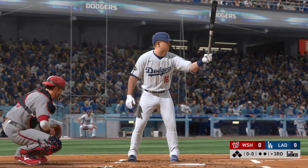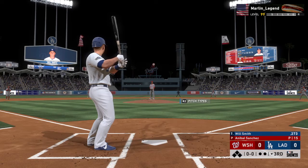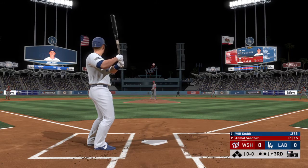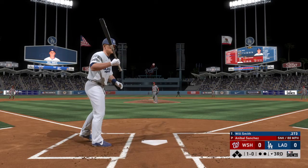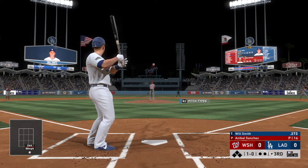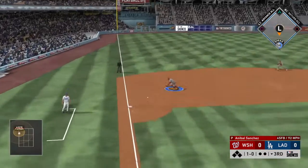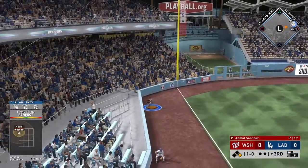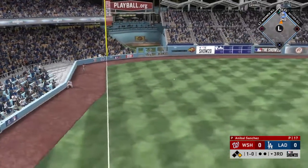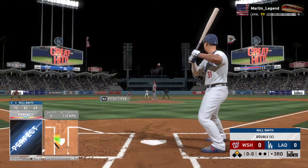Bottom of the third now, and now it will be the catcher, Will Smith. First pitch on its way. And this one's not close, it's in the dirt for ball 1. Turned on down the line. A dive, but he can't make the play, and it's down the left field line. And it's a good start to the inning for the Dodgers on the leadoff double.